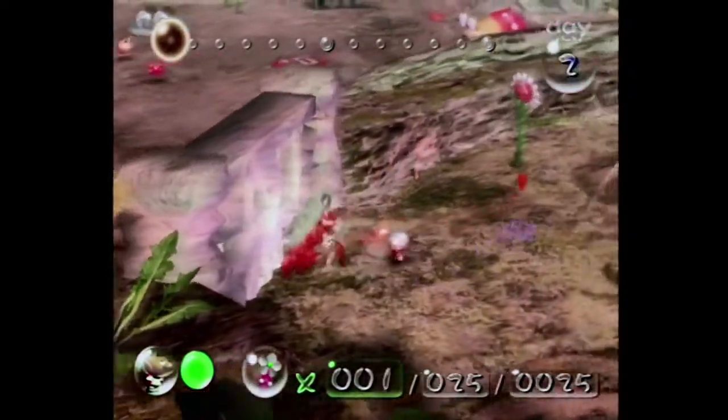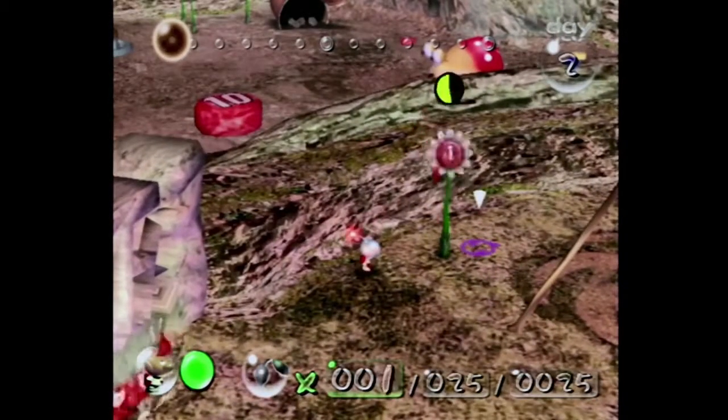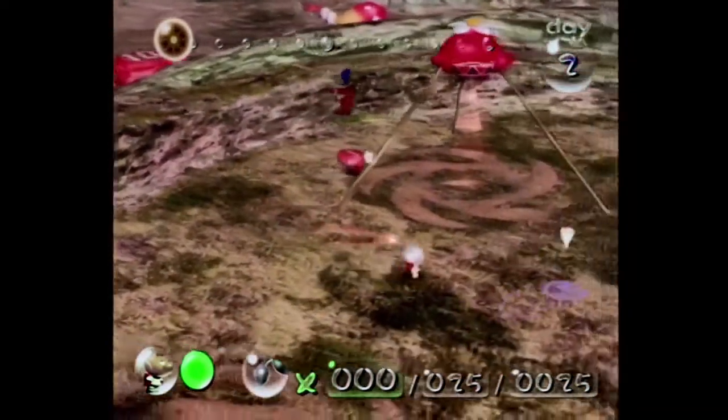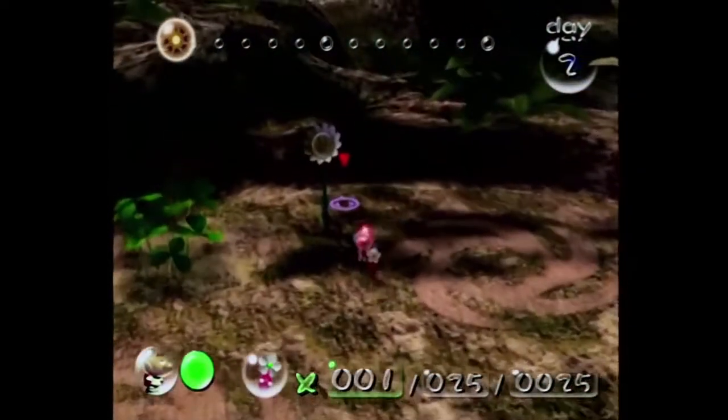As it goes from left to right, that's going to mark how long we have until sunset — sunset being the end of the day, which, come hell or high water, Olimar's getting on that ship and he's taking off. Whether you're ready or not.